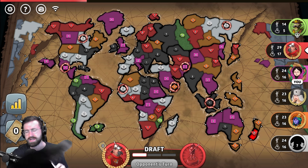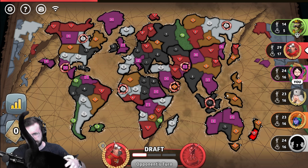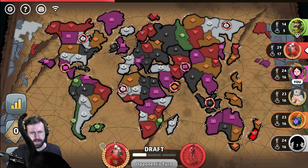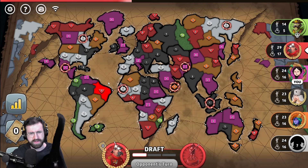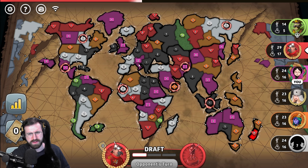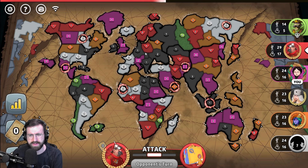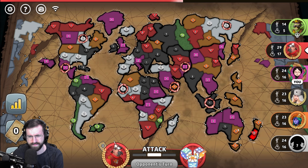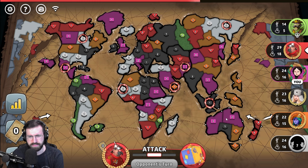I've been seeing a lot of people's practice games, and they've been a lot of four-position games from what I could tell. I don't really have anything in South America, so I don't know if I want to put something in Africa. I don't think I'm at risk of losing the Europe position. Do I want to put something in Africa? I could even attack down into Australia, leave the four up there.